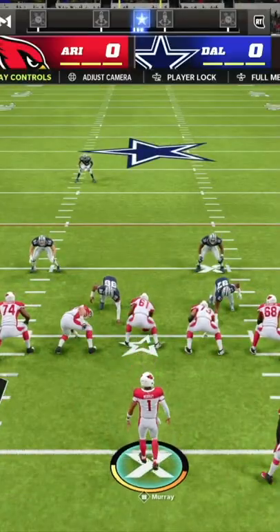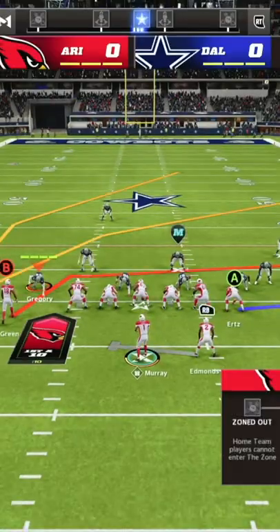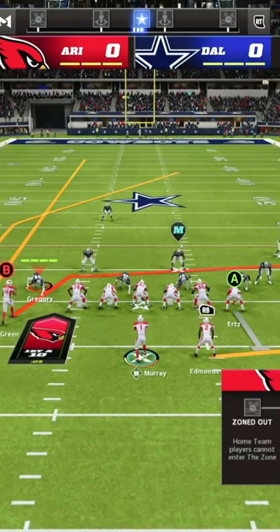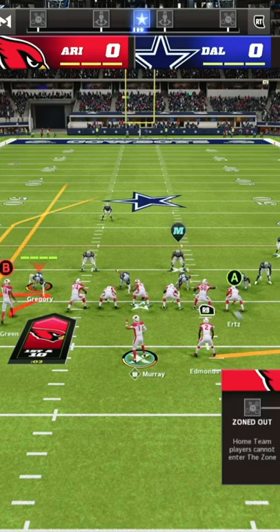Now all you need to do to set this play up is really simple. We're going to put our running back on a wheel route, we're going to block our tight end, we're going to streak Y, and then you can do whatever you want with B — maybe put them on a zig route to draw attention.